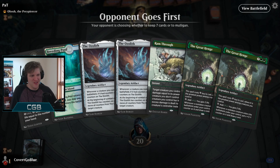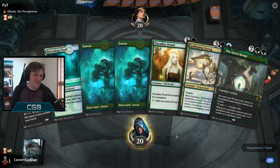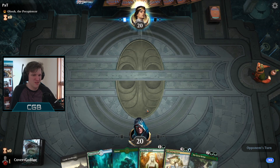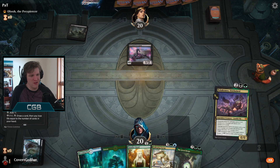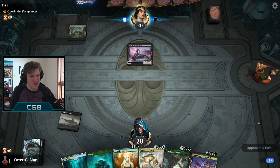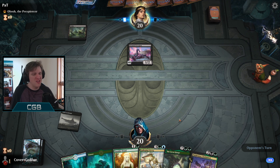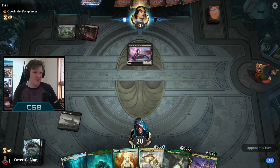Yep, that hand is not functional - all the enablers, none of the creatures. That's enjoyable. All the enablers, one of you can go away. Our opponent reveals immediately that they are not into fun, and they're on the play which makes beating them about 20 to 30 percent less likely. I mean I have a turn three Polukranos, and probably it's not going to be enough but we will see.